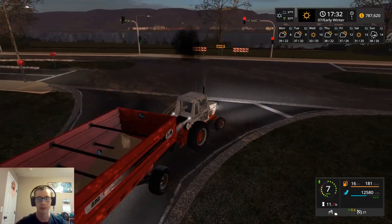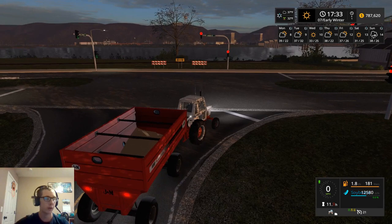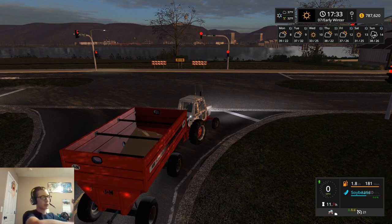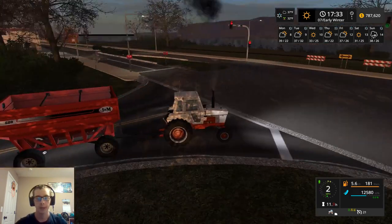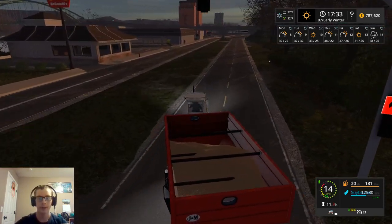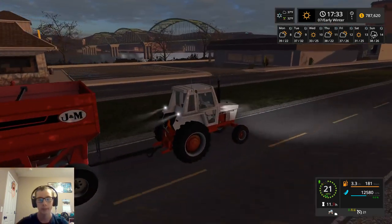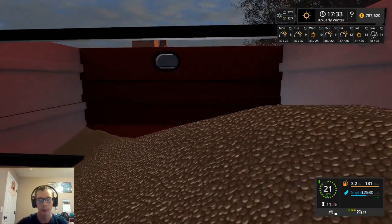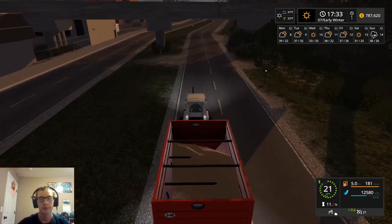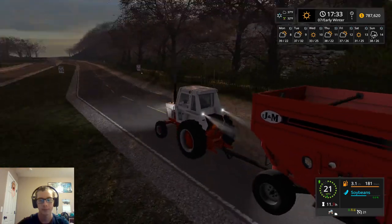These stoplights are really annoying because one, they take forever, and like in real life, if you went here and took a right turn on a red light, unless there's a sign that says no turn on red, you can make a right-hand turn. But in game, yeah, you can't do that — it does not like that at all. It's like a $350 or $3,500 fine or something. They should just put no turn on red signs on the stoplight, and it would make sense.